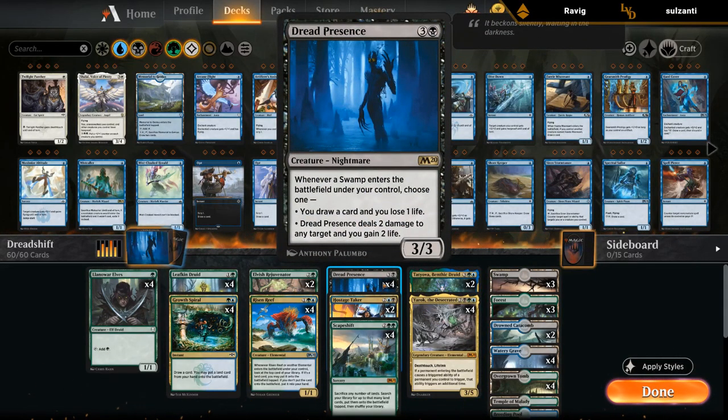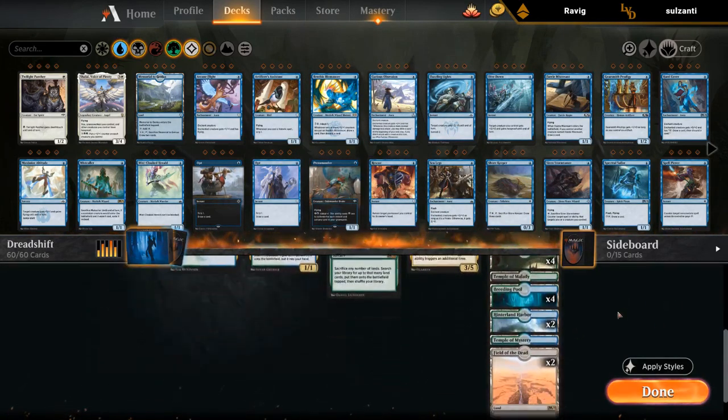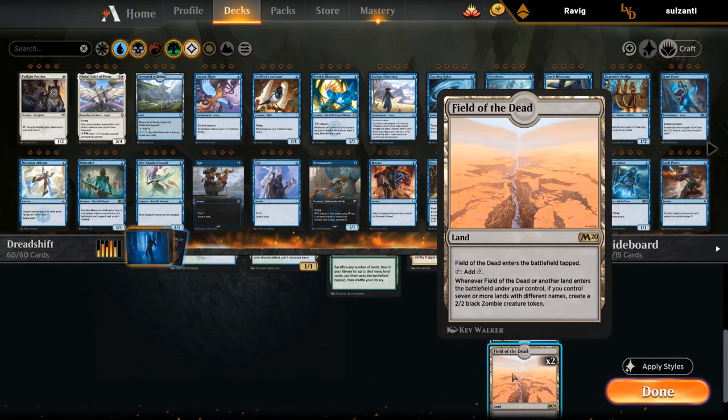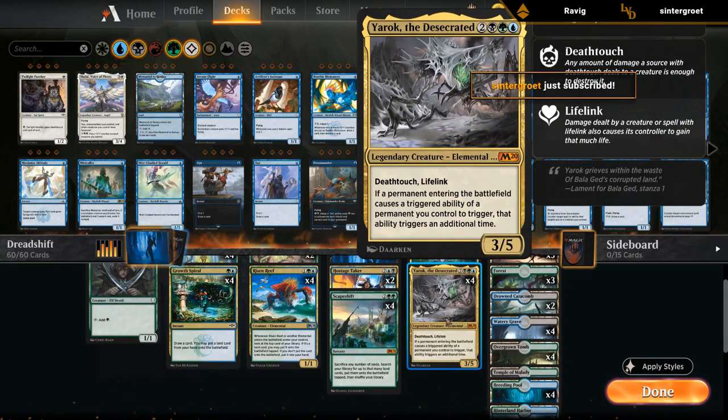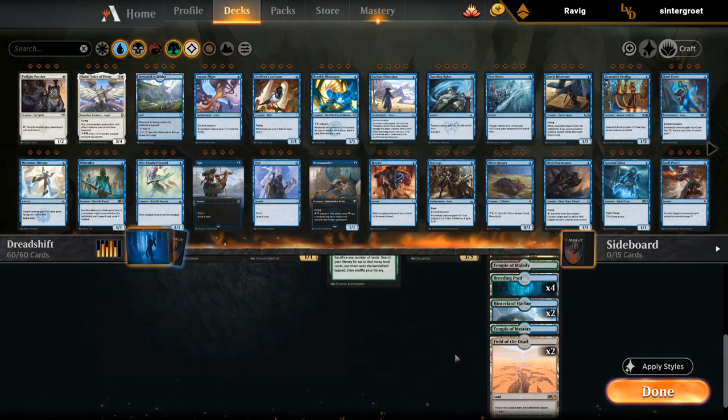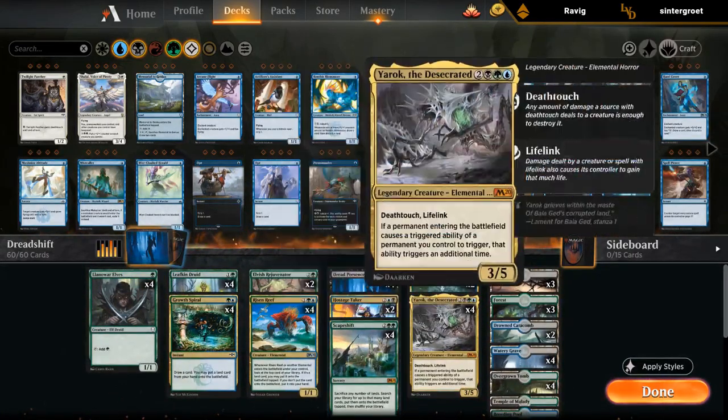The other win condition alongside Scapeshift is two copies of Field of the Dead. If we have seven lands with different names, we get to make a 2/2 zombie for each land that enters the battlefield — so we can make seven zombies with just seven lands including one Field of the Dead. With eight lands to sacrifice we can make even more grabbing the second Field of the Dead, and with Yarok doubling Field of the Dead triggers, we can very quickly make a giant zombie army.